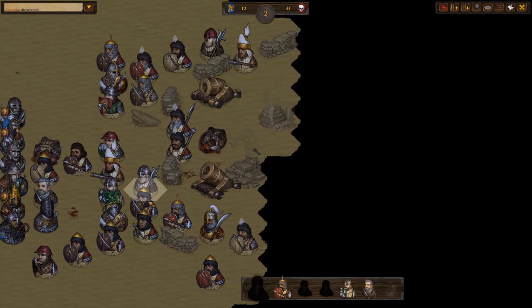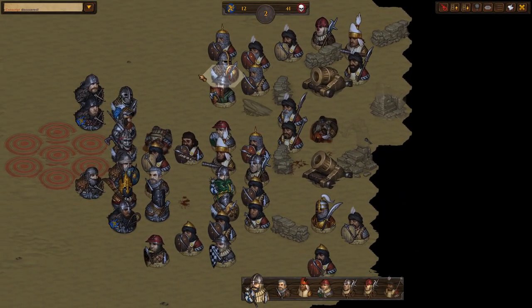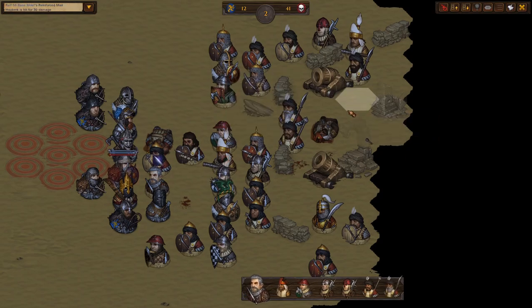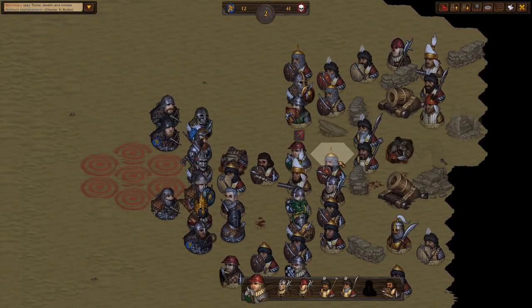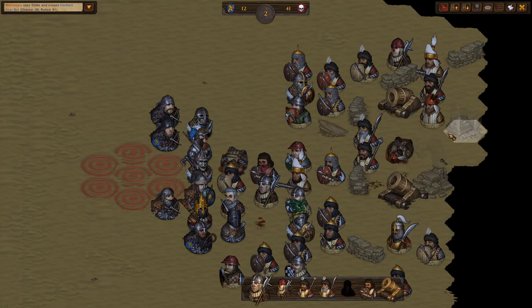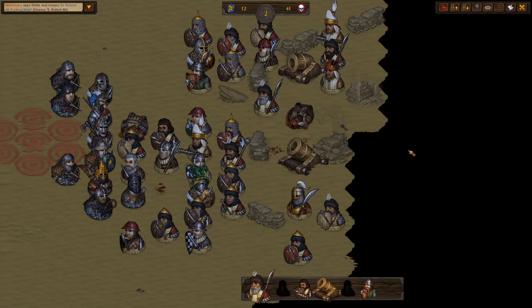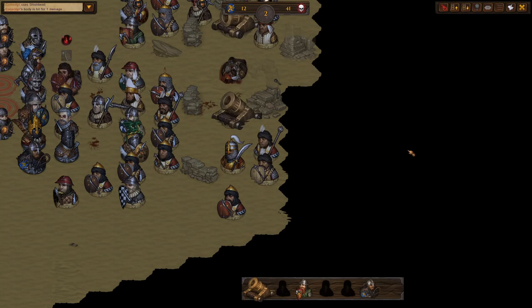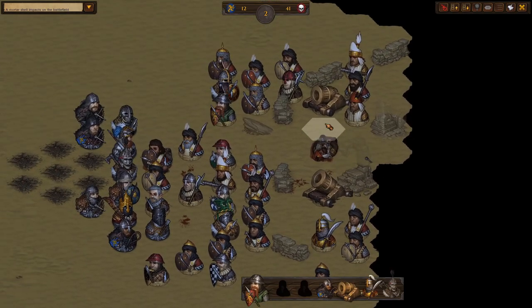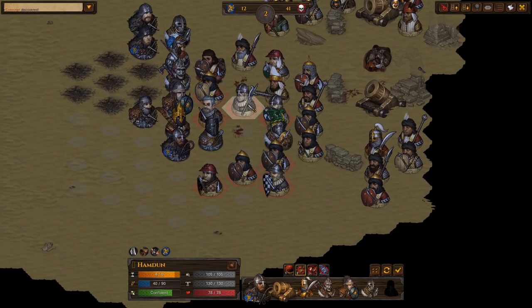We've got a lot of dudes locked on this mammoth. You have to have confidence in your mammoths to take these fights. This is my fourth late-game crisis, so I'm on around day 370. My party's good. I wouldn't take this fight on my first crisis — this is a fight where you need high-level mammoths. You need guys you can rely on to just stand there and not die.